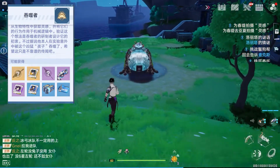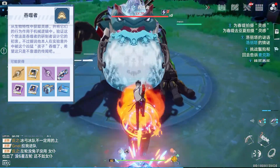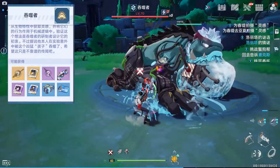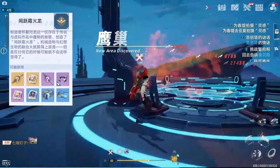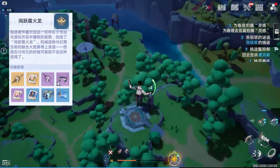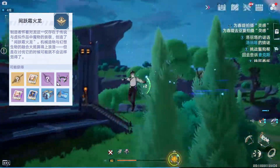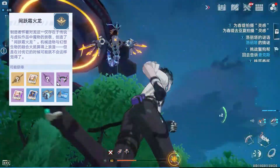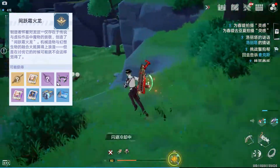Next is the not-so-new world boss — the frog that we already fought in the joint operations, where you could get Zero matrix. Last but not least is the Frostfire Dragon, where you could get Samir matrix. This boss is actually very aggressive — it will follow you and destroy you with those annoying missiles.